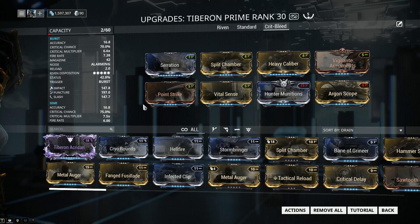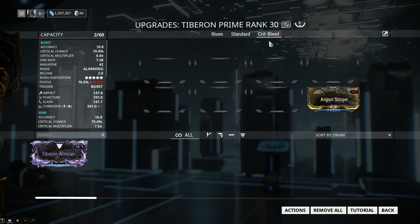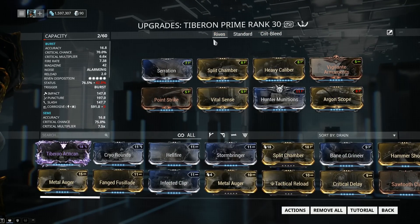With that out of the way, let's switch to a Riven build. But before we do that, I'm going to mention that there is a status build for this weapon — you can max out status and make it into an armor melter. However, in testing it simply falls flat in terms of damage compared to the standard build and crit bleed. Not only damage, but also kill time as well.